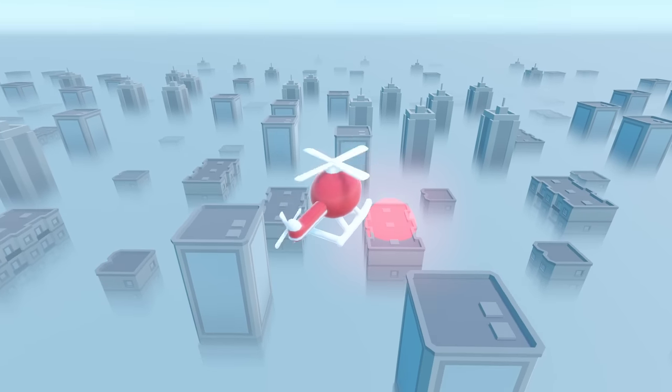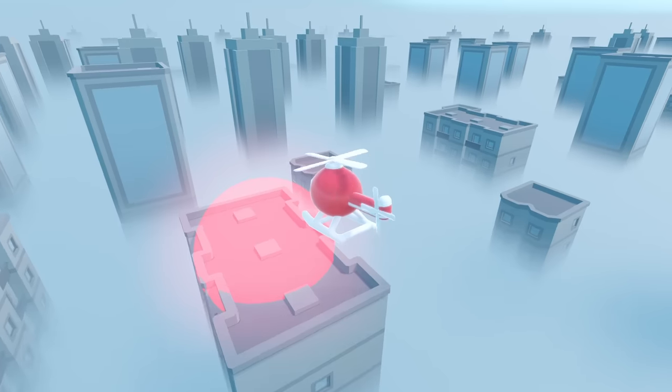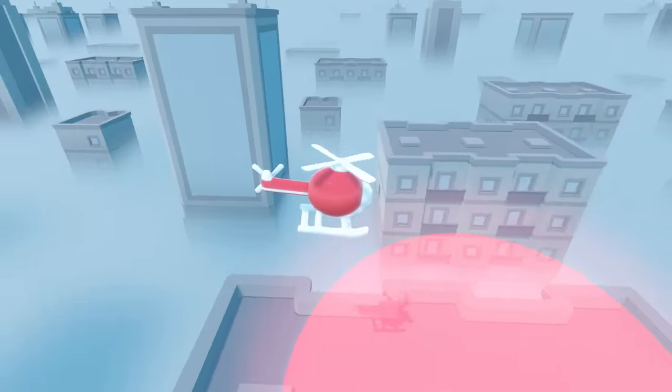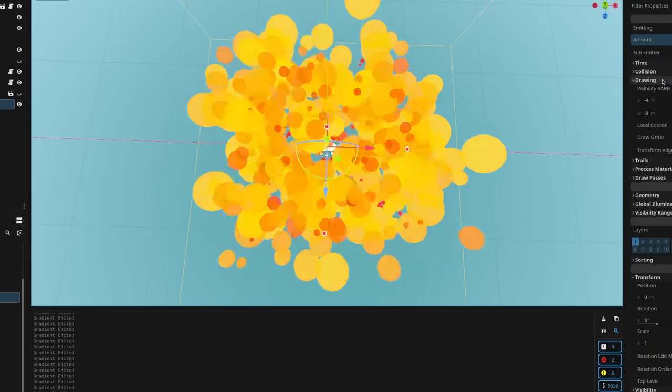Next up, we need to choose a random building, spawn a ray really high up in the sky, shoot it down, and wherever it collides, spawn a fire. I got that working, but that doesn't look like a fire to me. So I decided to learn Godot's particle system and make some nice looking fire.